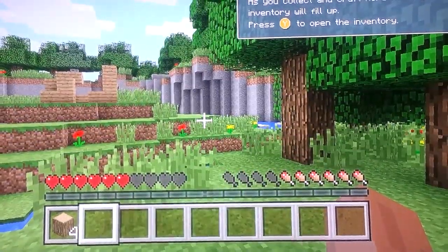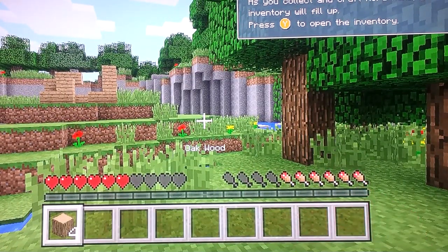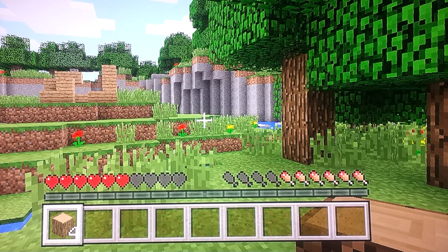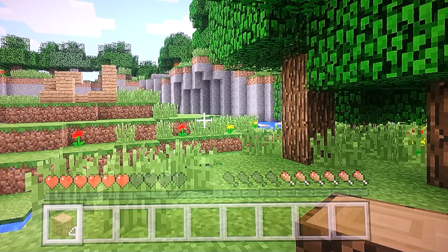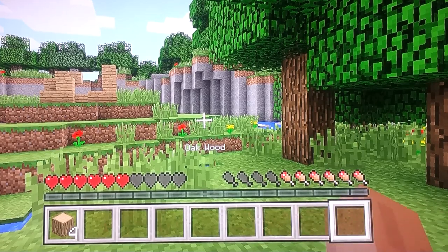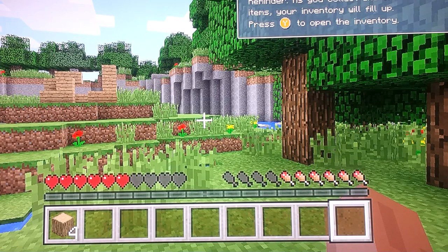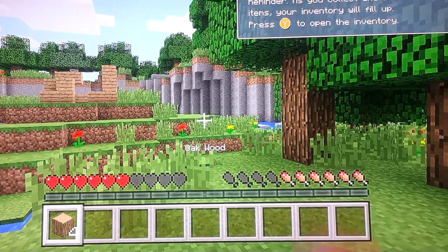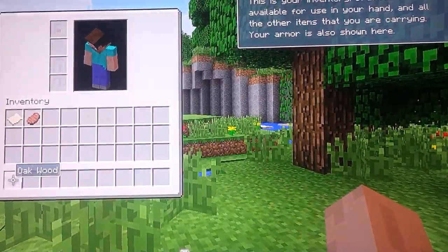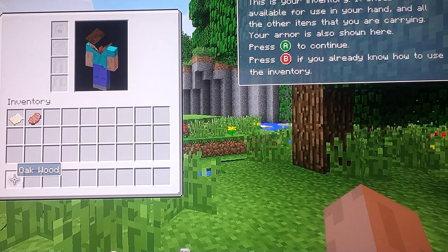You can press RB to switch items in your hotbar like this, and LB to move around the hotbar. Press Y to open your inventory. Your armor is also shown here so you can put your armor in it.